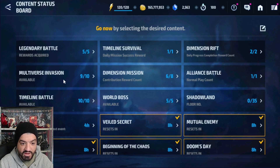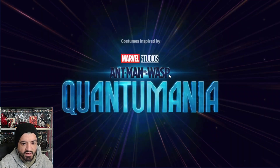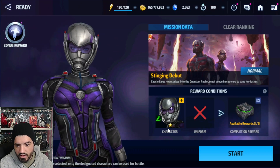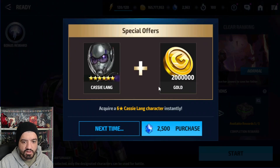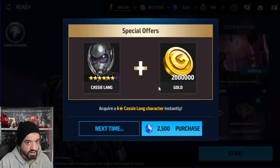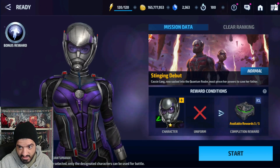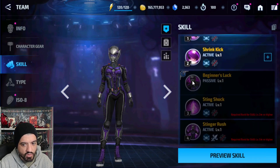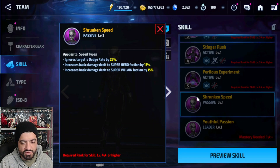Now for Cassie Lang — the easiest free method is to just play the normal mode. You don't need to buy the legendary bottle. As soon as you enter the stage, the game gifts you a one-star Cassie Lang. There's also an option to spend 2,500 crystals to get her to six-star, but that's totally not worth it for a tier 2 character.